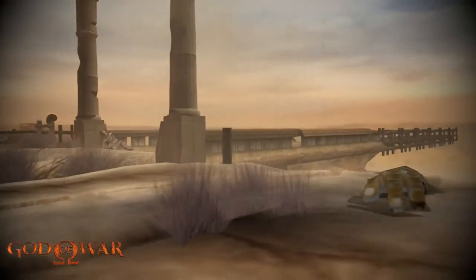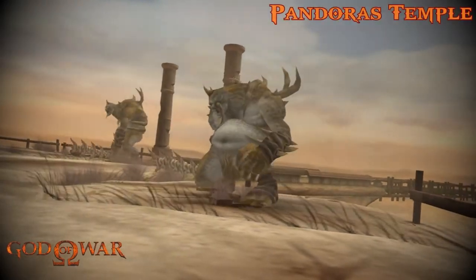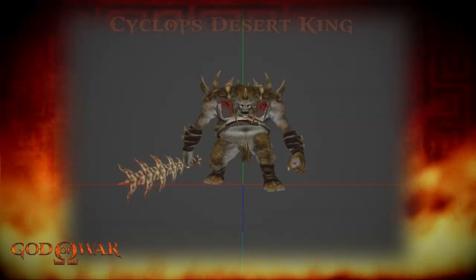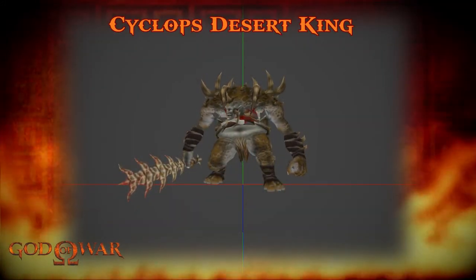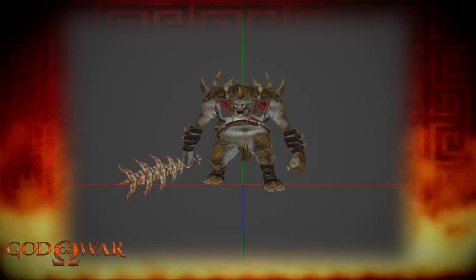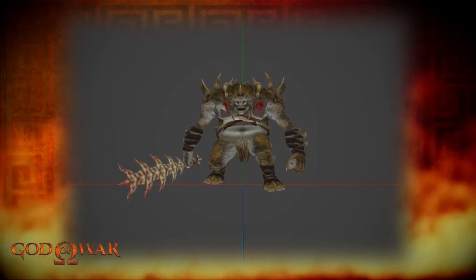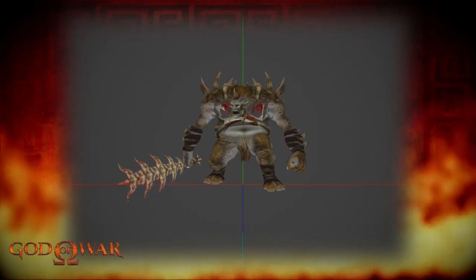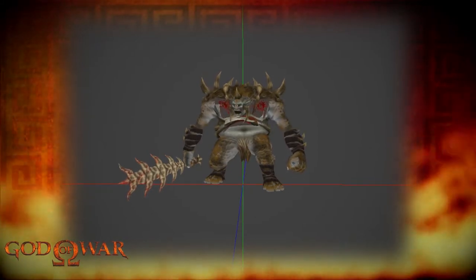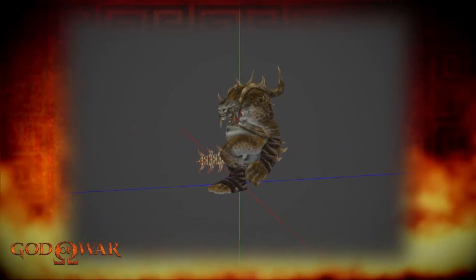Here we have the second-to-last variant, the Desert King Cyclops, encountered at the entrance of Pandora's Temple. This one has no armor and is a yellow-brownish color fitting its environment. Despite lacking armor, it has many spikes protruding from its body. The weapon it wields appears to be a spinal bone from something clearly larger than the Cyclops. This variant looks more primal than the Enforcer.